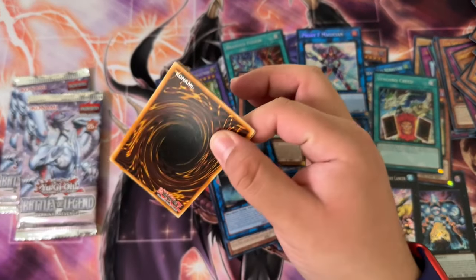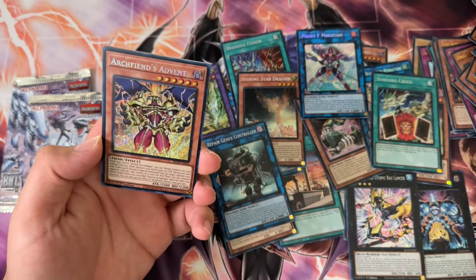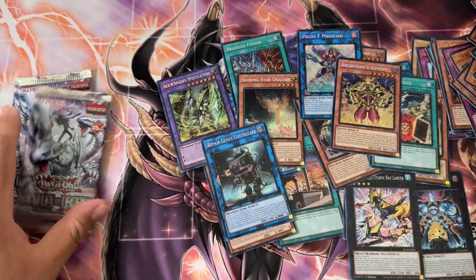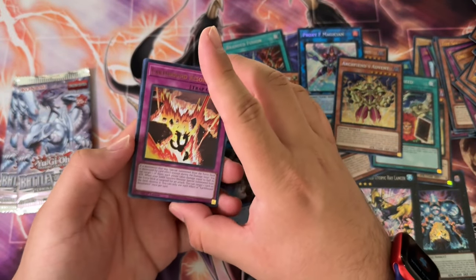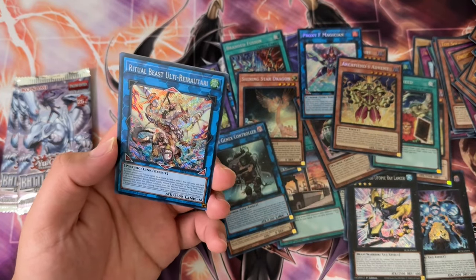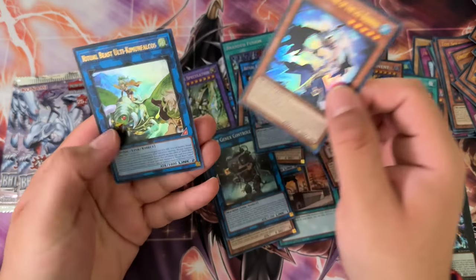I'm not sure if I want to pull a QCR now or save them all for the live stream. It's all random so if we pull a QCR, we pull it. If not, I'll see you guys on the live stream because we're pulling some QCRs for sure. Arch Fiend's Advent, Earthbound Resonance, Life Hack ultra rare.